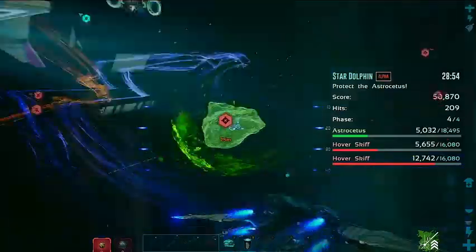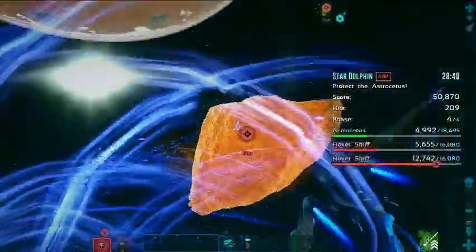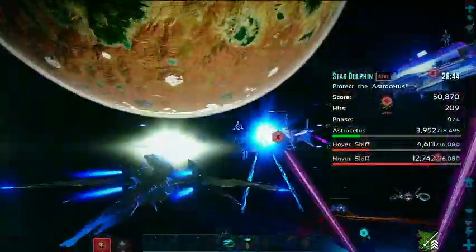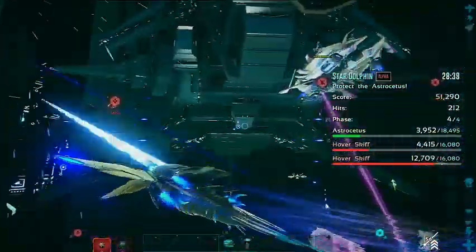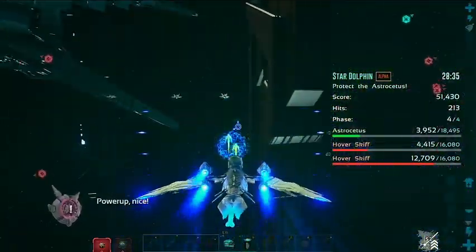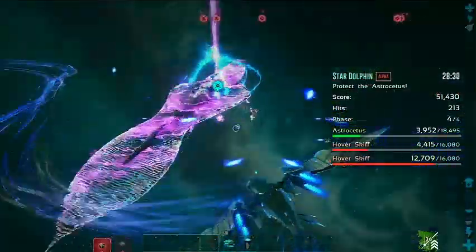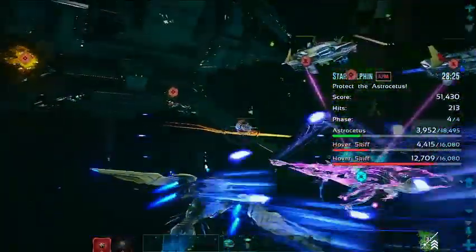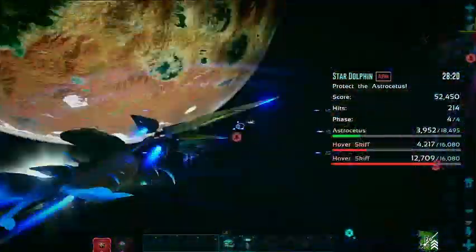Any other missions that you guys are actually struggling with? Let me know in the comments. I know the Dino Lord finds the Enforcer race quite difficult on Alpha when it doesn't climb when it's supposed to and it's just a bit buggy. So let me know if there's anything else you guys are struggling with — perhaps we can find a way to do it and one of us in the Alliance could do it and get a video out to you guys of us doing that as well.